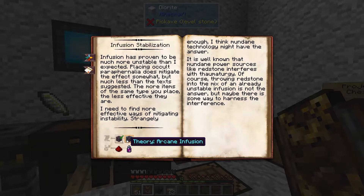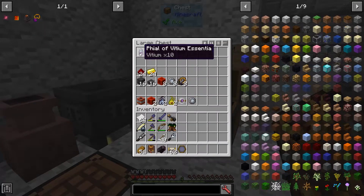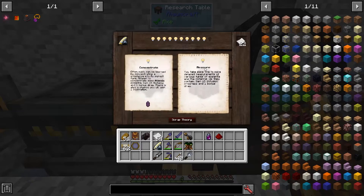We're going to need a theory of arcane infusion, some redstone, and a file of bishium. So here's my file and the redstone, and let's go get a theory of arcane infusion, which we can select for with the runic matrix.